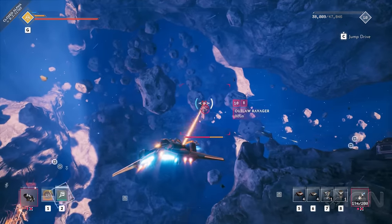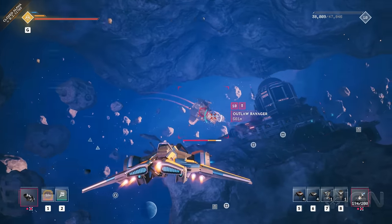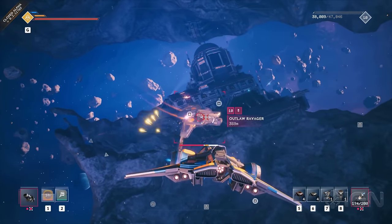These outlaw ravagers have visible armor plating. You can blast it off for serious damage, or you can just barrage them like this.